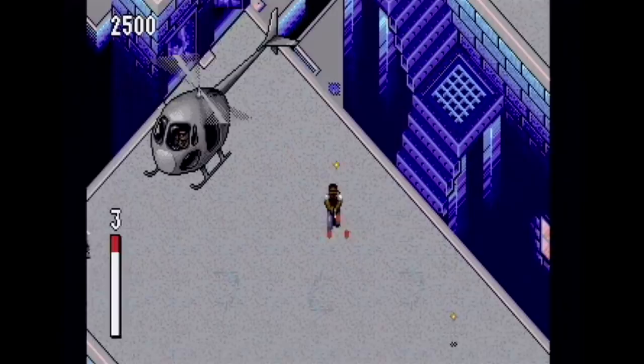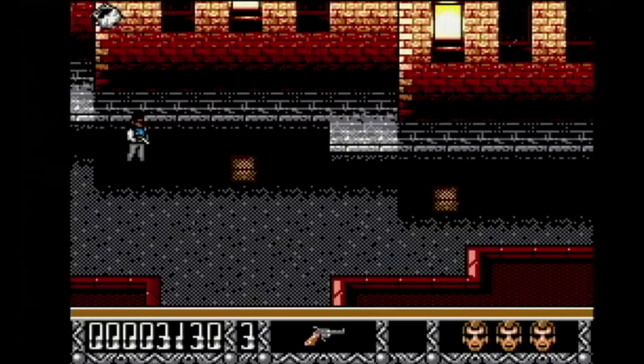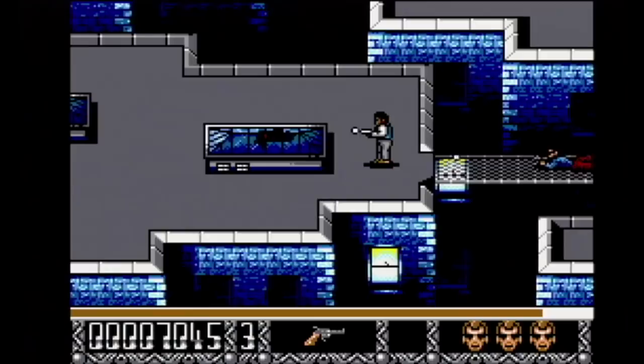Predator 2 also made it to the Master System. It's similar to the Genesis game, but this one has four scrolling levels that only scroll in one direction. It's ridiculously hard, and it's impossible not to get hit when killing enemies. It's also a bit glitchy because it really only works well on European PAL consoles and spazzes out a bit on NTSC consoles. No matter what region you're playing in, pass this one up and get the Genesis version instead.